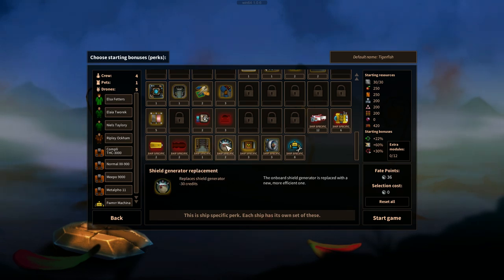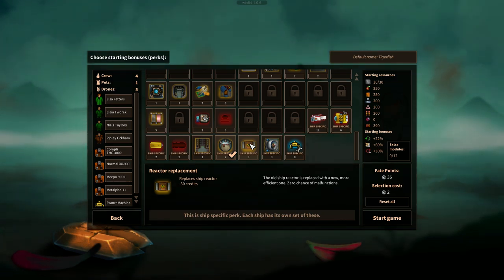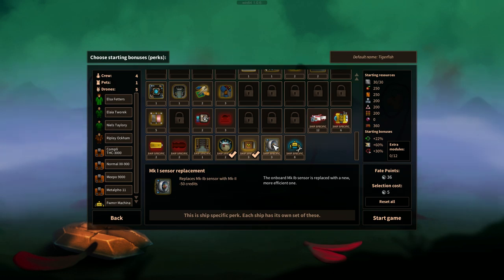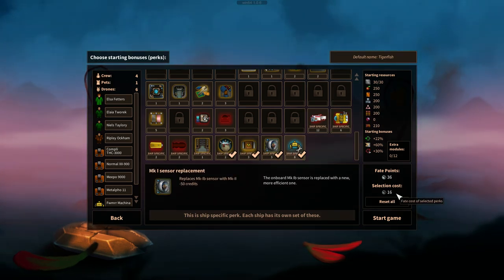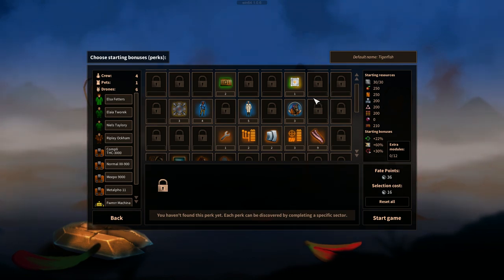We have a module here - onboard shield generator is replaced with a new, more efficient one. Let's select that. Old ship reactor is replaced with a more efficient one, zero chance malfunctions - let's take that. MK1 sensor replacement - sensors replaced with a more efficient one, let's take it. And then a tiger drone - heavy space construction drone, good repairs, heavy armor. We've selected 16 points total and have 36 fate points remaining.